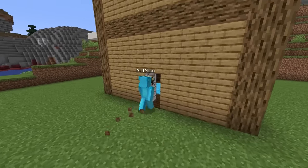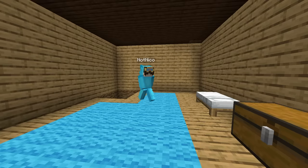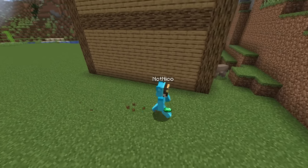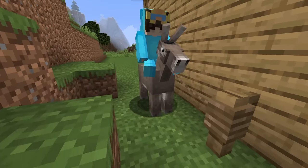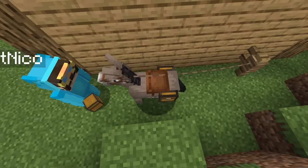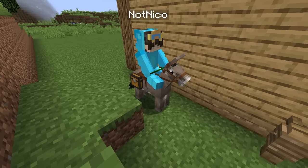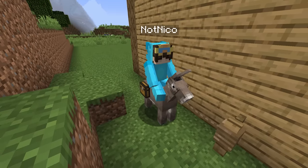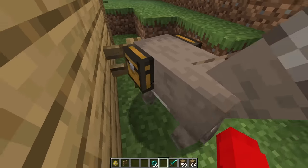Nico finishes trading with villagers, gets more emeralds, goes to store them in his super security chest — and finds they're gone again. 'Who keeps doing this to me?' He decides to store his emeralds at the back of his house. Wait — Nico has a donkey at the back of his house! He places a saddle on it, then right-clicks with a chest and puts his emeralds in the donkey. You can store stuff inside a chest on a donkey! It's hidden in plain sight. Then he takes the saddle off so no one else can access it, and runs away.